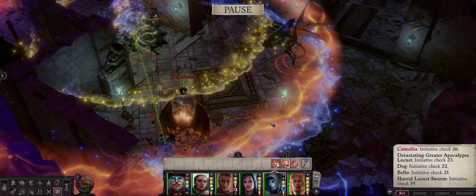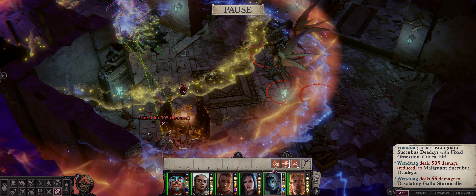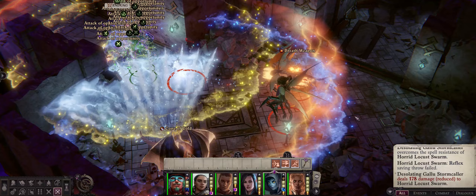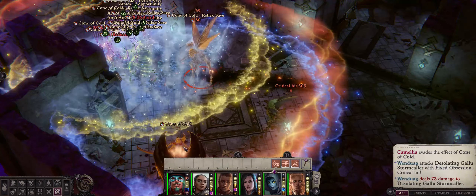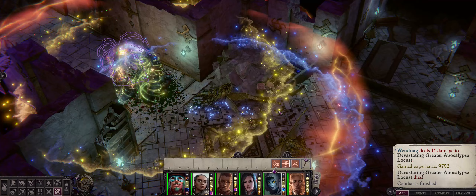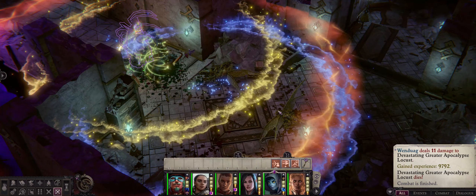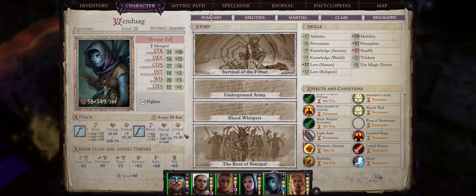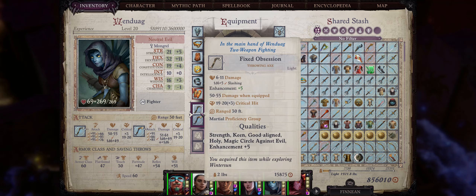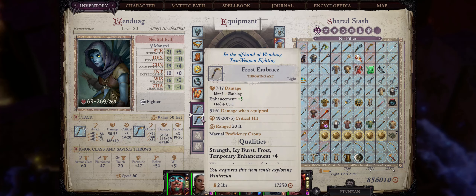The build is mostly the same for Trickster. The main differences are that you will want to get the Trickster-specific Improved Critical feats — the first, the second, and then the last. During combat you will also certainly end up hitting for quite a lot more damage when you achieve a critical hit — for example, 305 damage. Basically, only Wendwag attacked here and we were able to quickly defeat these enemies on Unfair — late-game enemies, I might add. She was aided not only by the Trickster-specific feats, but also the ultimate Trickster spell called Trick Fate.